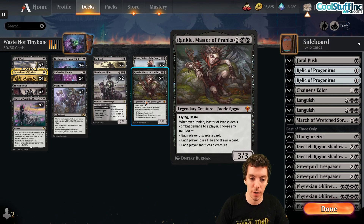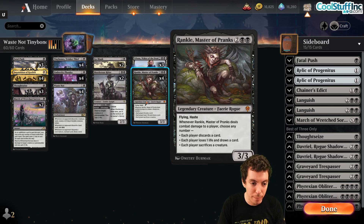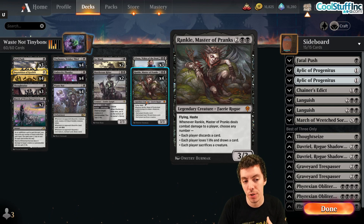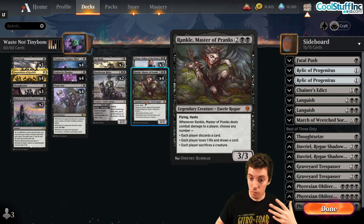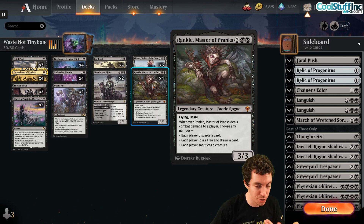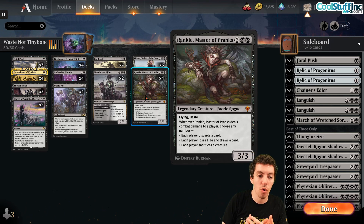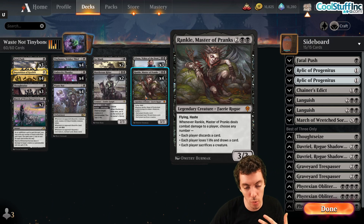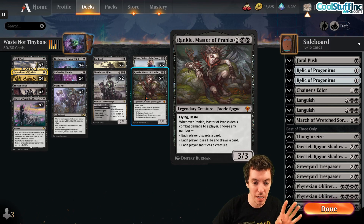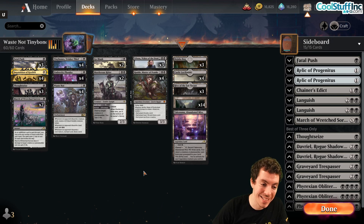Rankle isn't usually used for sacrifice here — we have zombie tokens for that. The coolest part is Rankle can force your opponent to draw a card, which you can immediately discard. This solves the mid-to-late-game problem where your opponent has stuff in play but no cards in hand, so Waste Not and Tiny Bones can't trigger. With Rankle, you make them draw and immediately discard to Liliana or Undercity Plunder. Rankle went from zero copies to four — it's that important.